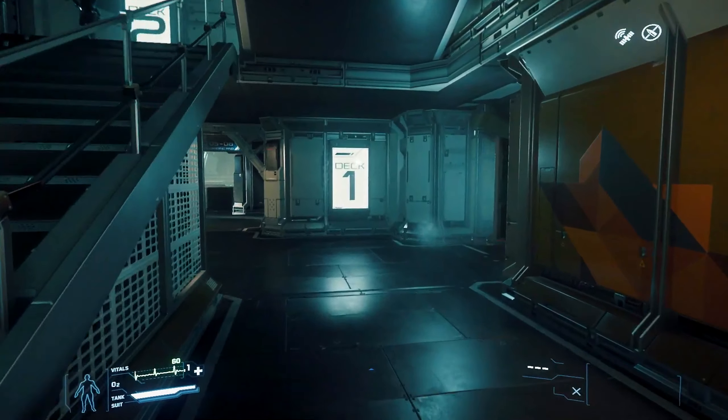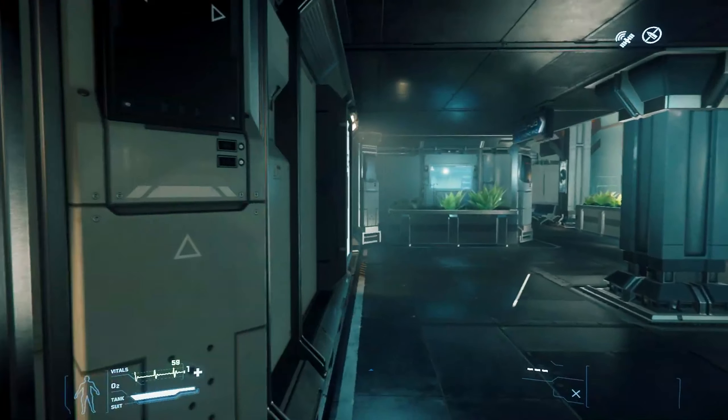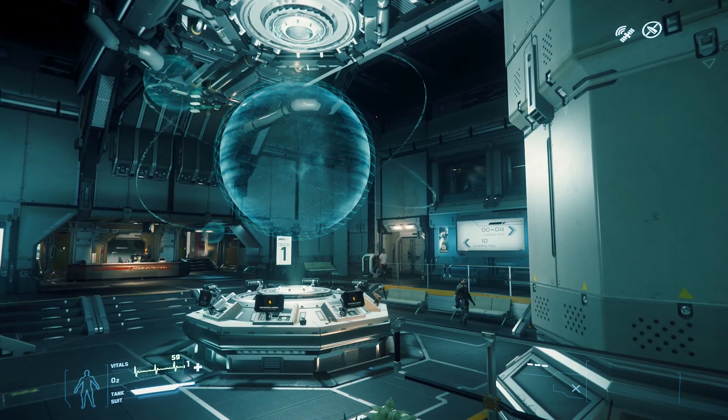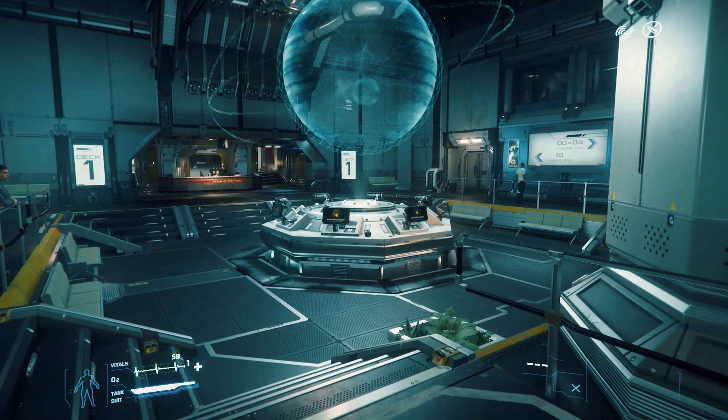To get started, head to Deck 1 and find the center of the station. You can't miss it, but just in case, there are lots of signs posted around Port Olisar to help keep you on track. Deck 1 is the room with the big glowing hologram in the middle, showing a huge planet — that's Crusader — and its various satellites.